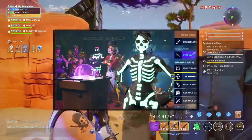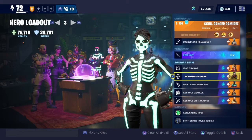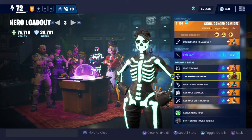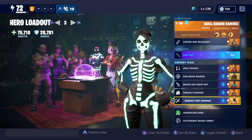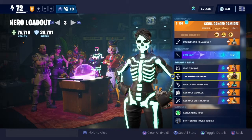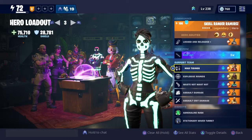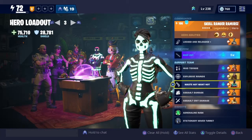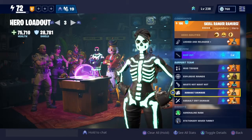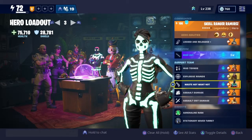This is my DPS ability build — Skull Ranger Ramirez with Locked and Reloaded and Keep Out. You could have Preemptive Strike since it's probably preferable here. I have Mad Tidings, Explosive Rounds, Waste Not Want Not, Assault Damage, and Assault Crit Damage. You'll need a voucher for Tactical Assault Sledgehammer, and you get Wukong through the Chinese New Year event which unfortunately already ended. Crack Shot was from the winter event in December which also ended, but the other characters are available through llamas or hero challenges.